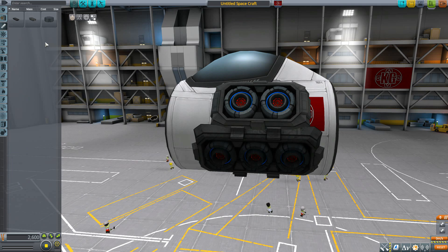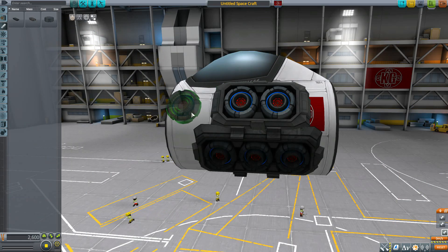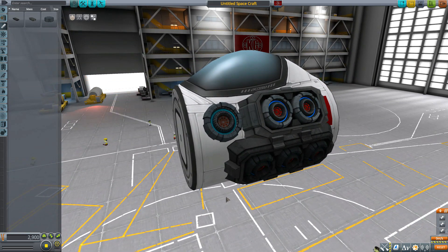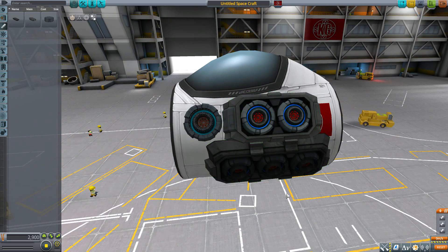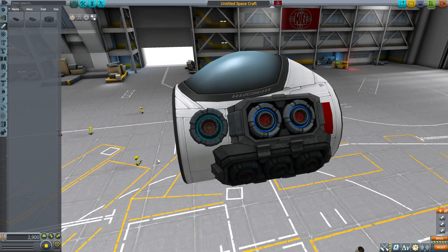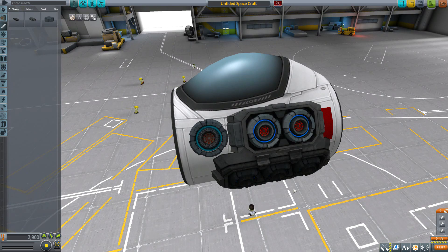Next up is the small VTOL liquid fuel engine — a bit of a name change from the other two. This one produces 90 max kilonewtons of thrust with a max ISP of 3400, using liquid fuel, oxidizer, and electric charge. This one does not have any gimbling like the previous two did. It's basically one circular engine part. The texturing is a bit different — the large and medium have a red core in the center, while this one has more of a copper colored core, and the blue is less vibrant.